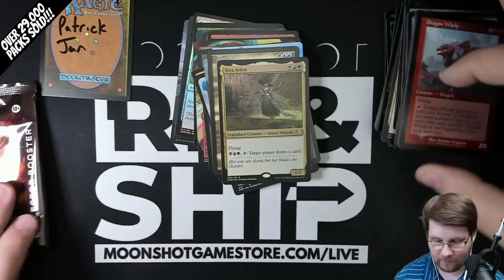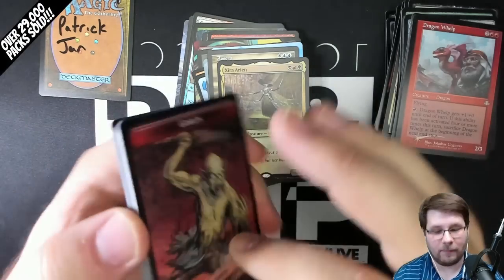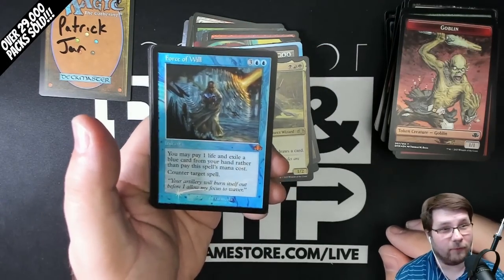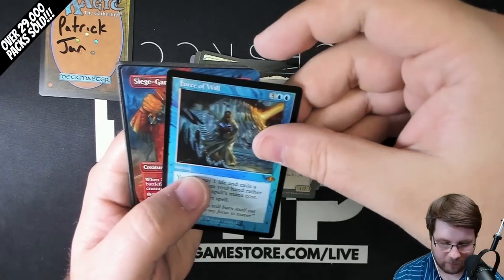We're normally about a week ahead of the set. We also do Rip and Ship Streams on Monday and Thursday at 8:30 Eastern Time — if you ever want to pick up some packs, we'd love it if you stopped by. We have an awesome community. Whoa! Foil Old Border Force of Will — that will never get old. We've hit a lot of Force of Wills, but that one is beautiful.